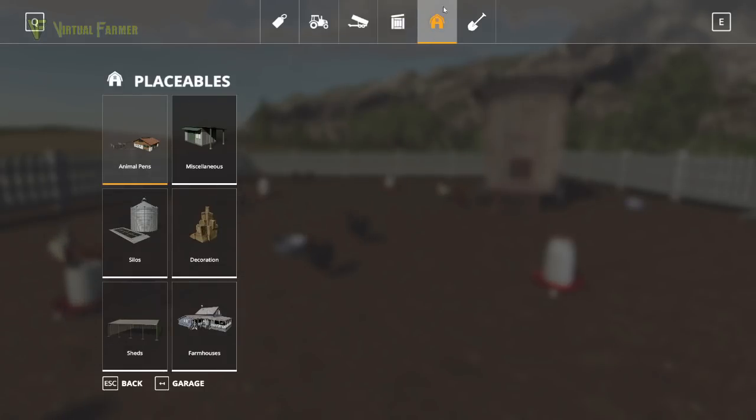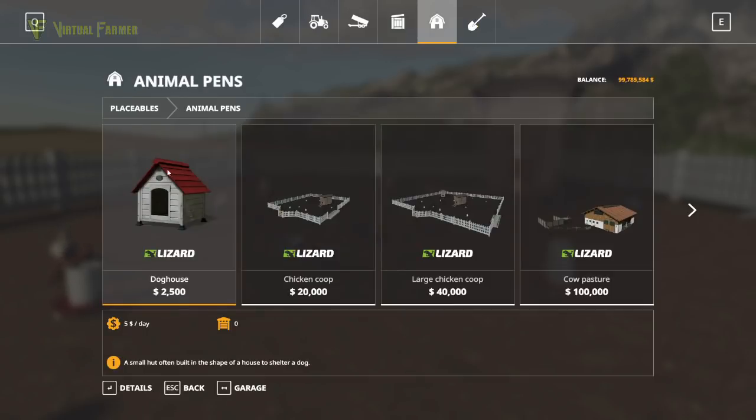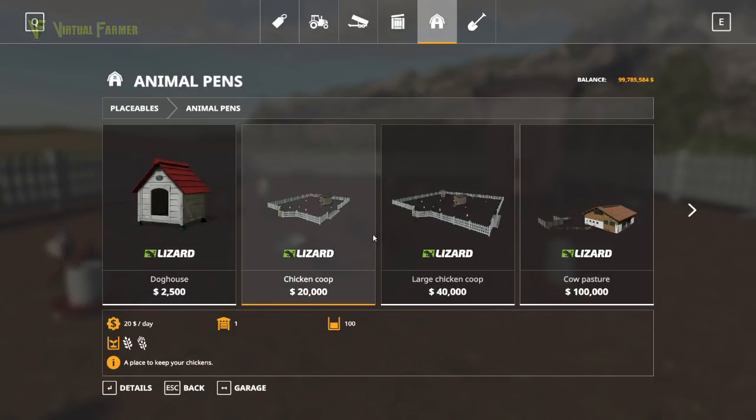Under the placeables menu here we have animal pens, and in the animal pens there are two chicken coops available. You've got the smaller chicken coop — just the standard one — for twenty thousand dollars. This costs twenty dollars a day. We've got one of them already. It can hold up to a hundred chickens and takes wheat and barley. It is a place to keep your chickens.